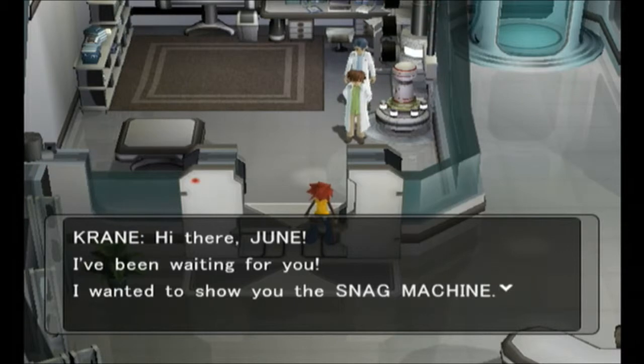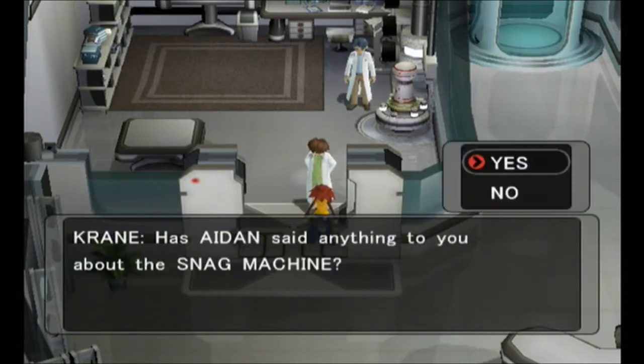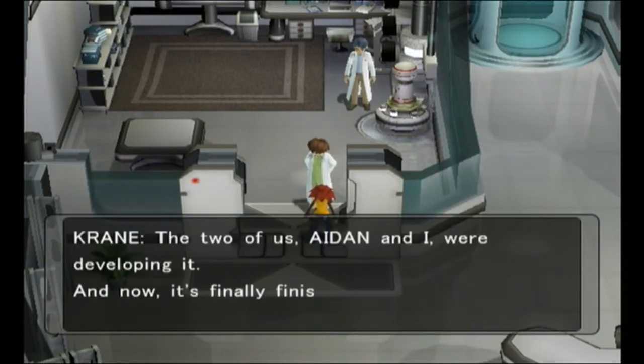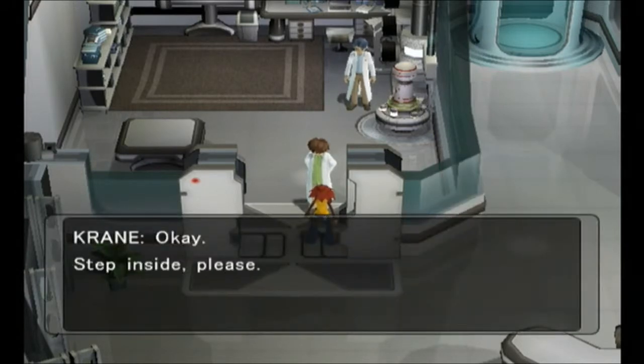"Hi there, June. I've been waiting for you. I wanted to show you the snag machine. Has Aiden said anything to you about the snag machine?" I know what it is, but for the sake of the let's play, no. "The snag machine is a special device for snagging Pokémon. The two of us, Aiden and I, were developing it, and now it's finally finished. I'd like to begin testing it immediately. Will you help us?" Oh, sure.